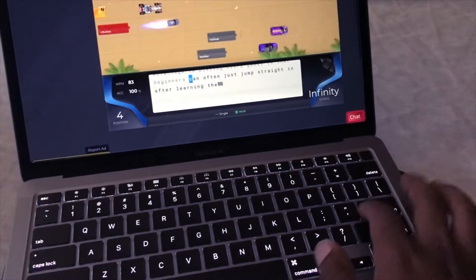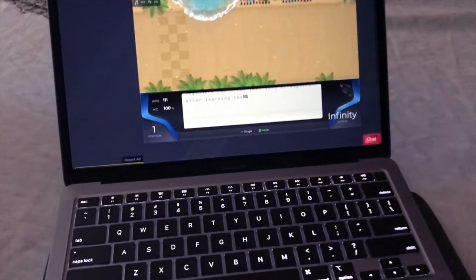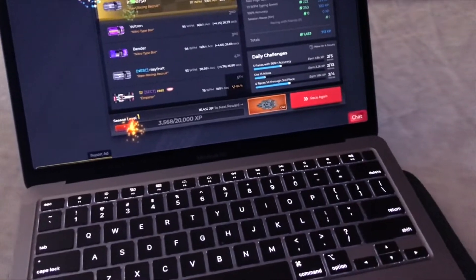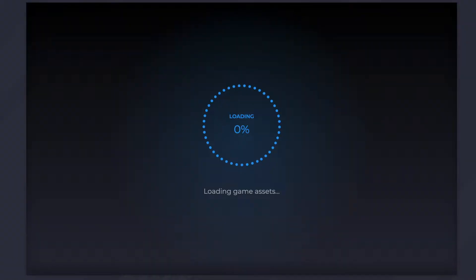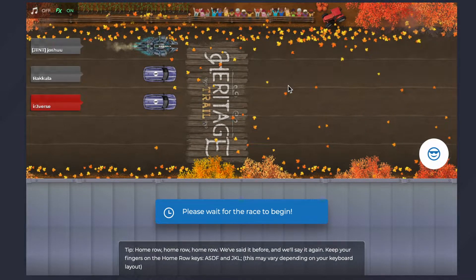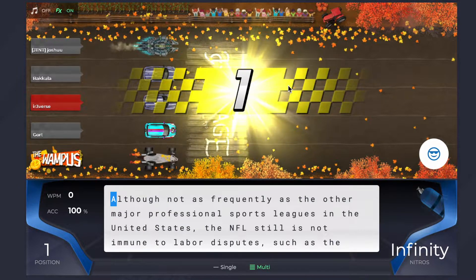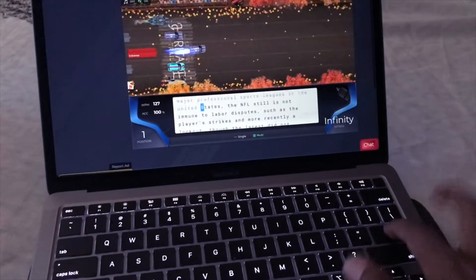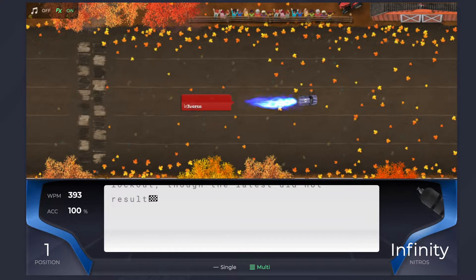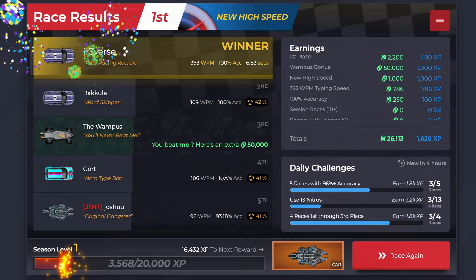I'm just going to keep going, keep pressing the Enter button. That time I typed 111 words per minute — not even trying to type fast. If I wanted to, I could just spam the Enter button. I'm guessing we'd hit about 400 words per minute. Let's at least try to beat the Wampus. Going like that — not even close, 393 words per minute.